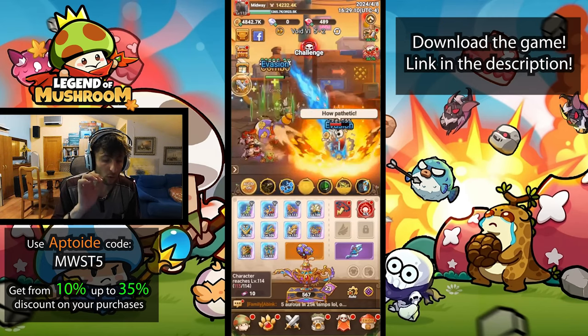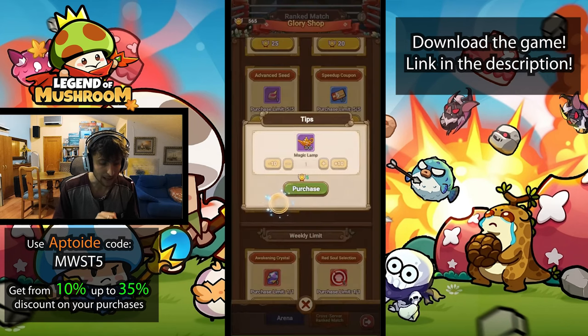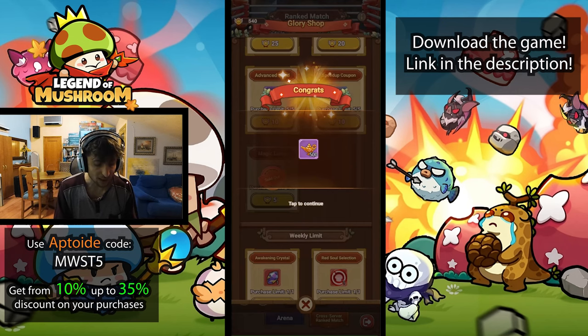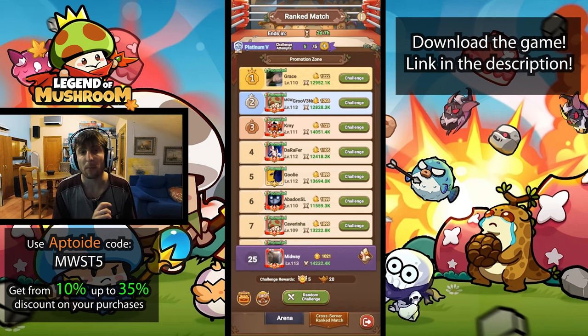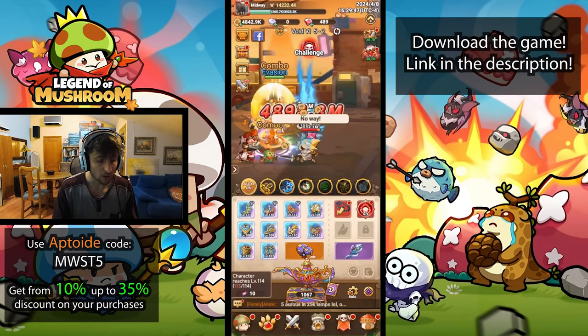Some lesser-known ways of getting lamps are the cross-server ranked match system. In the shop there's an option to buy daily five times for 25 points total, which is almost nothing — you get five points per win on the ranked arena. You can buy a total of 500 lamps that way. Winning on any other arena matches gets you 20 lamps, and the regular arena gives you 10 per win.